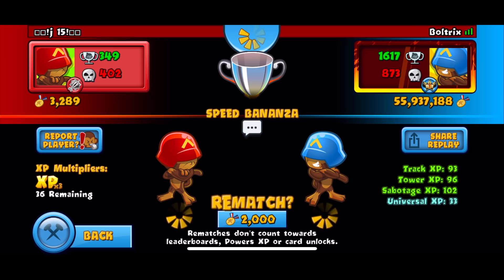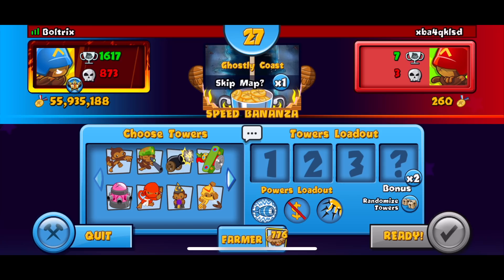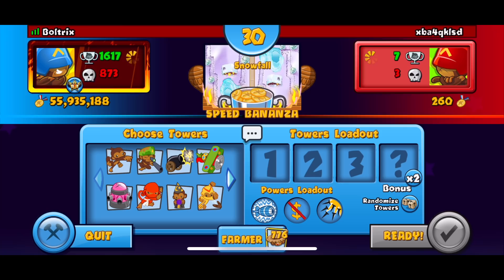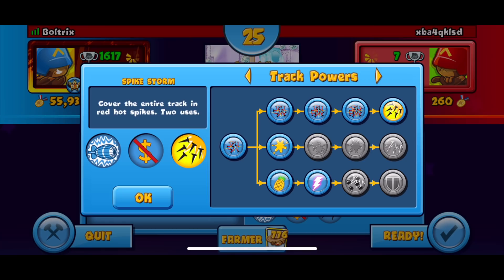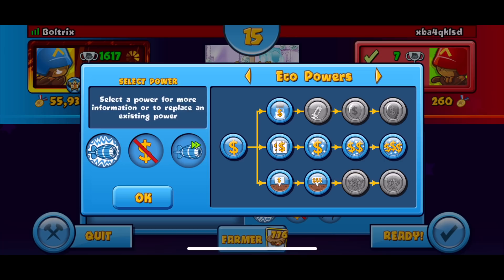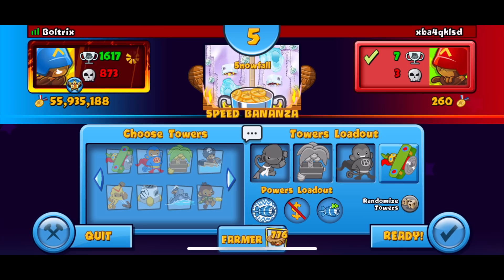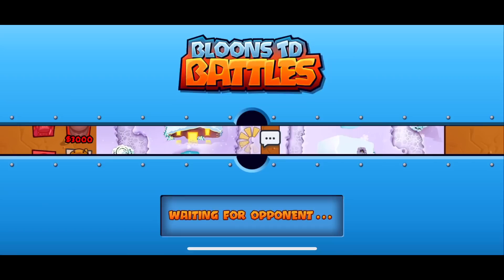We're back with our next opponent XBAFQKLSD — I have no idea what his name means. We get the map Ghostly Coasts. I try to go for a longer map so we'll be skipping snowfall. For our third power, I really don't know — you could have turbo mobs if you really want, that could work. We could also use the super eco boost, or a dual eco boost if we had it. Let's just hop right into this one.